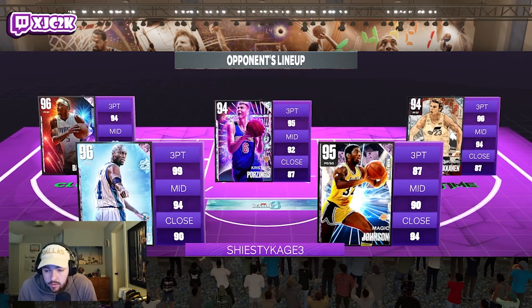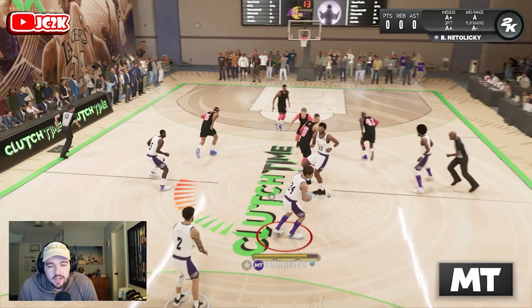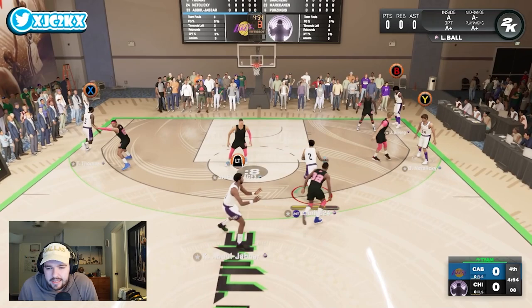Our opponent has Magic, Glenn Rice, Paulo, KP, and Lori Markkanen — pretty solid squad. This should be a decent matchup. He's got Lori at the four. I definitely think we probably have a relatively significant advantage using Natalicki, even though Lori's a decent budget card.